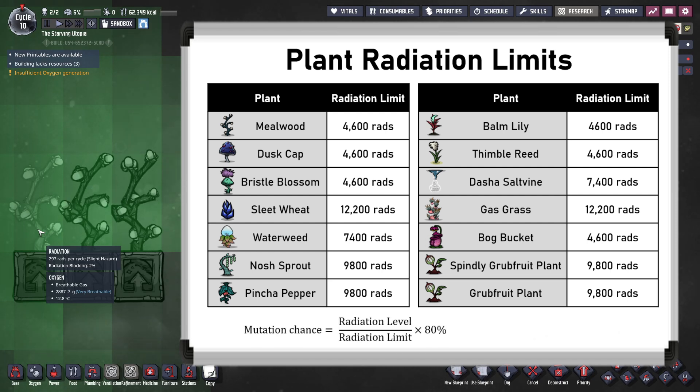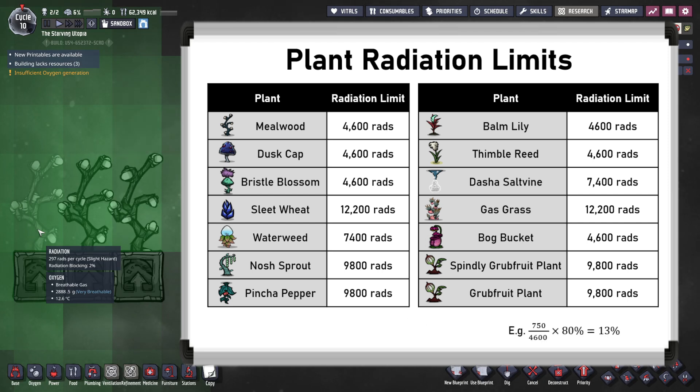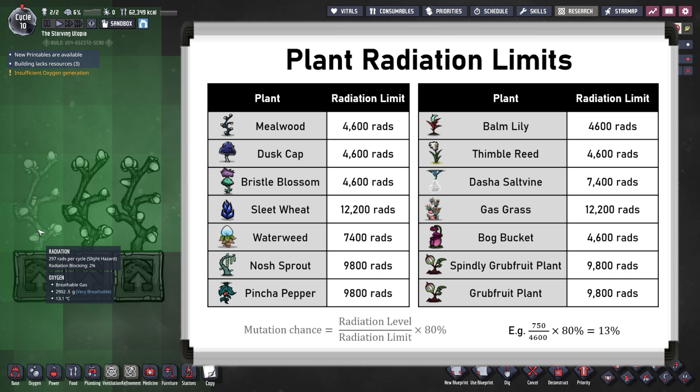At any value below this, the mutation chance is calculated as the fraction of the plant's maximum radiation times 80%. So for example, a mealwood's maximum radiation limit is 4,600 rads, and if exposed to 2,300 rads when harvested, that's half of 80%, giving a 40% mutated seed chance. If I pick a slightly more random number, say 750 rads, then we divide this by the 4,600 max, and then multiply it by 80% to get a 13% chance.